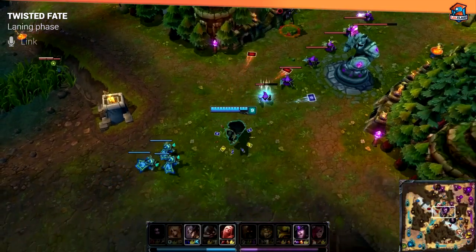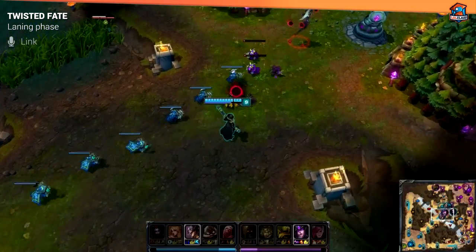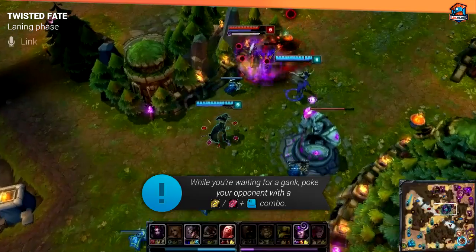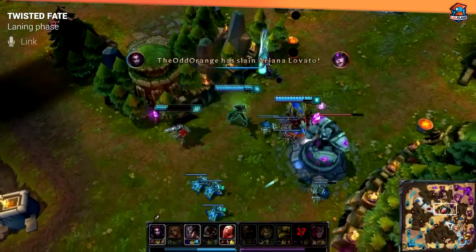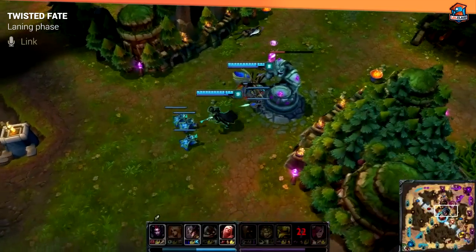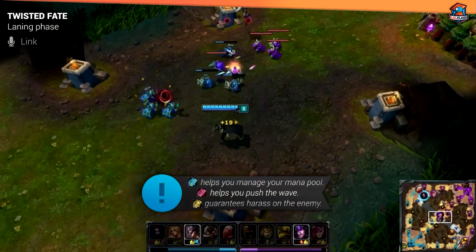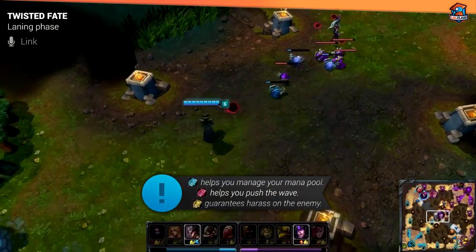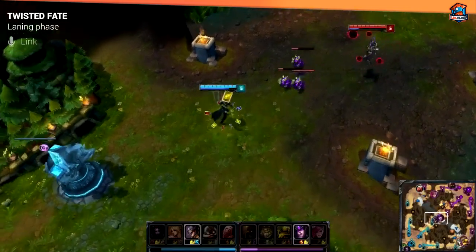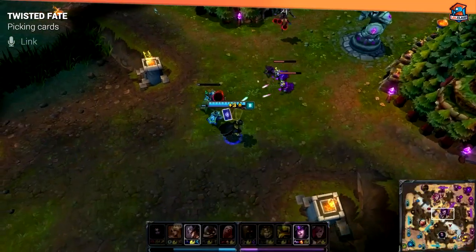Playing TF in lane requires you to space really well and utilize your mobility. You have to make sure that you can get the poke off with maybe a red card into a Q, or even a gold card when they miss a spell. For the most part, you should always be playing relatively passively and not too aggressively, and wait until your jungler comes so that you can set up a gank with your gold card. While laning, you should always pay attention to how much mana you have. If you're running low on mana, spam some blue cards. However, if you're at around 80% mana, you can opt to go for either a gold card or red card depending on whether you want to push or go for guaranteed harass on the enemy mid laner.